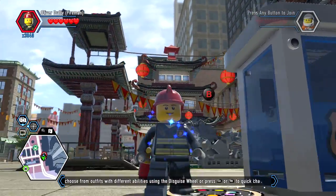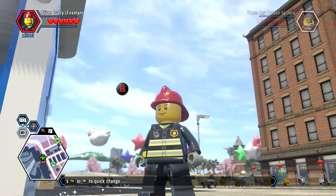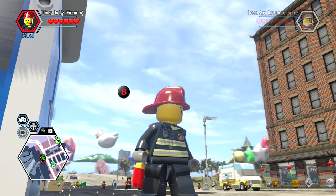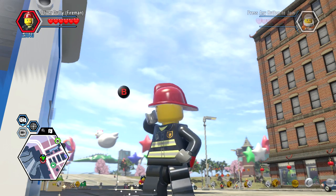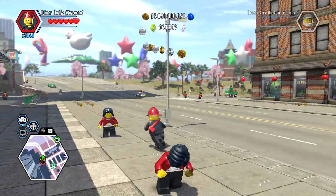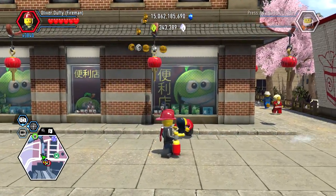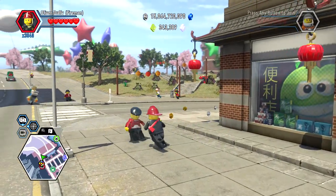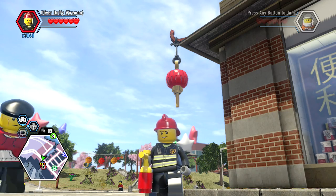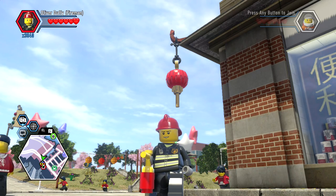So here is Oliver Duffy, completely indistinguishable from every other firefighter in the game — basically just a slight variation. But it is what it is, and he obviously has his squirt gun and his axe — he can axe down some stuff. So there he is, pretty straightforward. That's how you unlock Oliver Duffy. I hope you guys enjoy the video and we'll see ya!